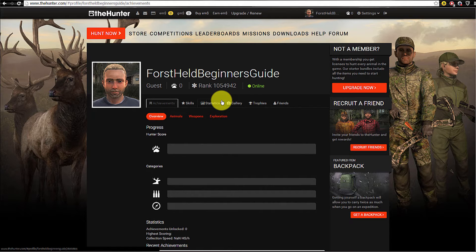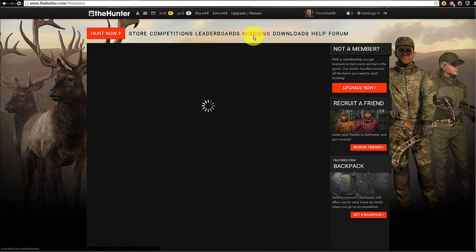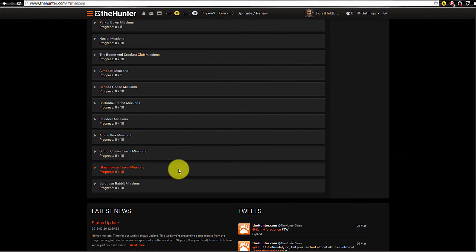Before we start playing, I want to show you missions and competitions. These are interesting for guest players because by doing missions you can earn GM dollars to buy stuff, and by winning competitions you can earn EM dollars — the real money currency. At the beginning, you have to complete three starter missions to unlock all other available missions. As a guest player, be aware that you can only hunt mule deer and rabbits at first.